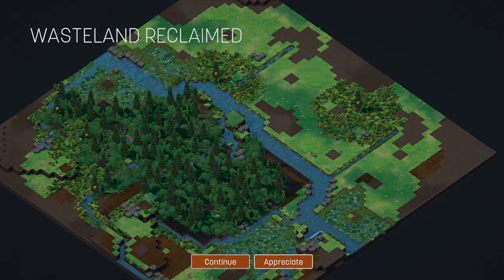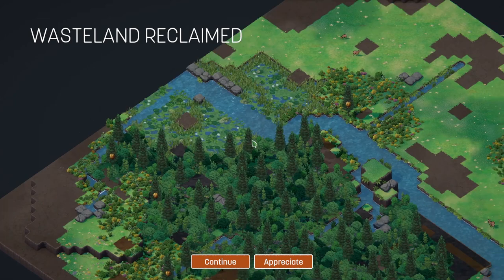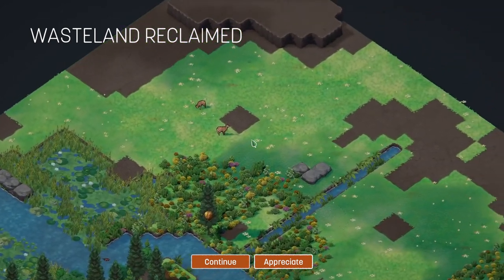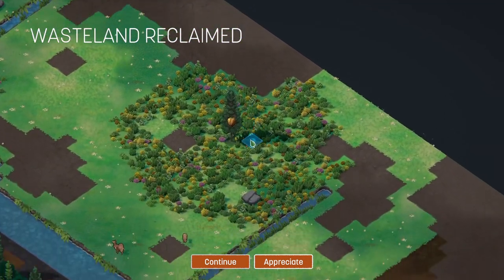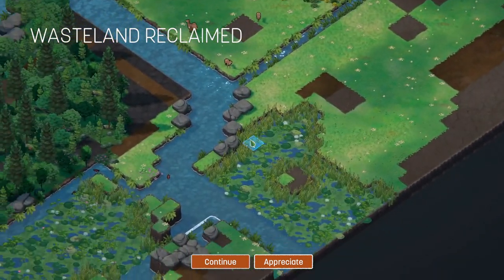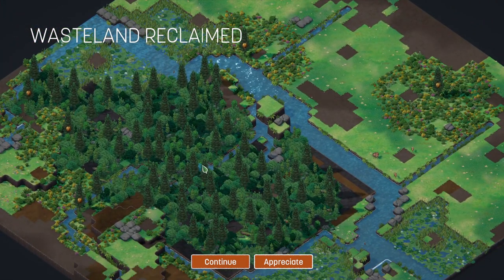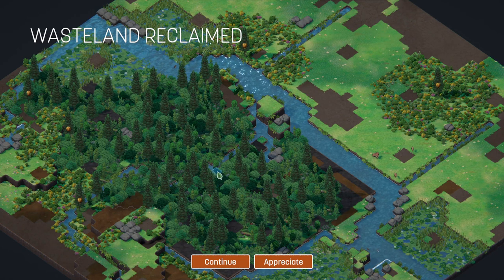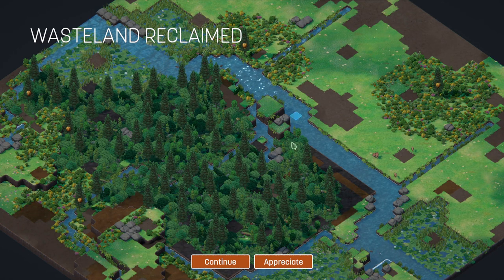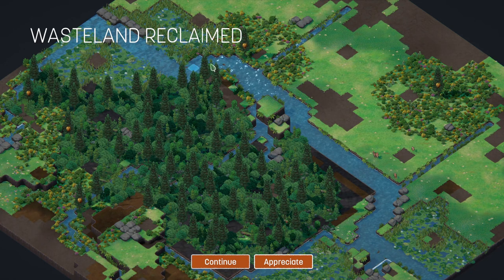You can hit the appreciate button and just go and look at stuff, have a little nosy around and look at the results of your efforts. That is wonderful. It's like a sort of reverse city builder - where you undo the damage done by building cities, harvesting all the resources, mining the ground, draining all the water away. And you make it all natural again. It's wonderful.